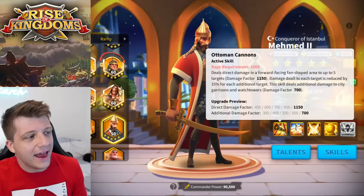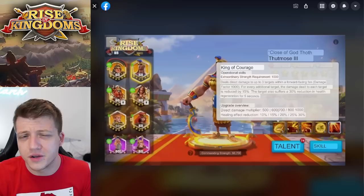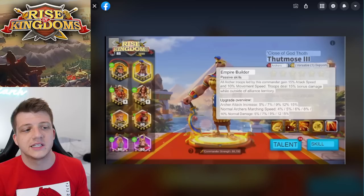El Cid is the other archer you get from gold keys — 1,000 damage factor with a one-second debuff on one target. Thutmose is definitely a better active skill than El Cid since you're dealing more damage to multiple targets. At the end of the day, I'd say Thutmose is probably on par with other gold key active skills or slightly better, just because AOE is better than everything else in general.